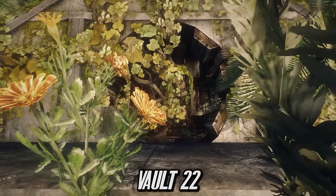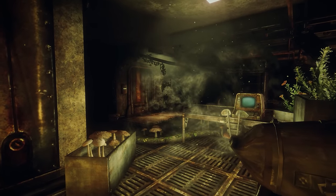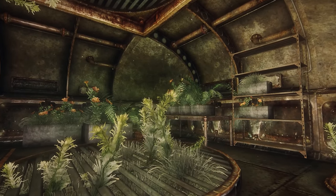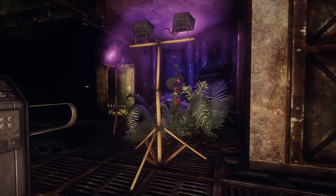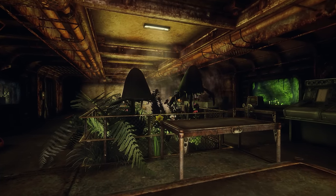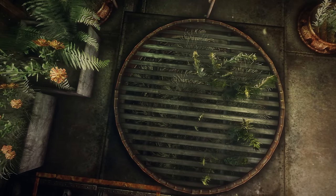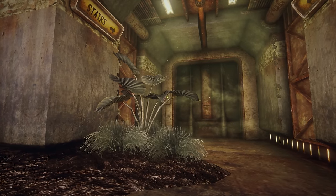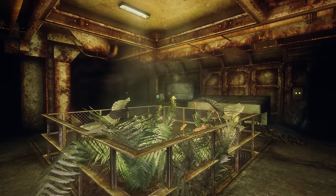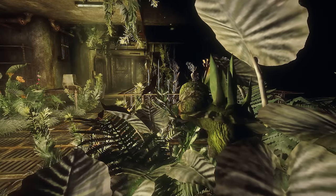Continuing on into the Mojave Wasteland is Vault 22, one of the most unique but terrifying vaults in all of Fallout. This vault was originally designed as a green vault — a place that would focus on sustaining plant life and experimenting on new species of greenery. One experiment that would be most successful would also be the vault's undoing. The vault dwellers running the experiments would be donated a fungus by a defence contractor known as the Bulveria modicana — a fungus used as a form of pest control. When the spores hit the body of the host it would take over, colonising the body and eventually killing it due to a lack of body functions. The problem was that the fungus reanimated the body and continued to control it.